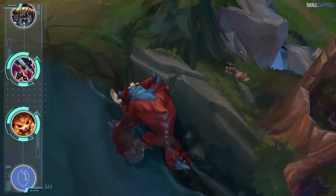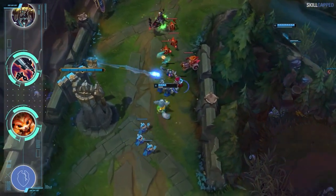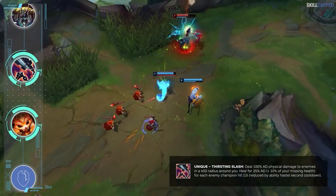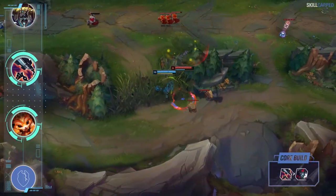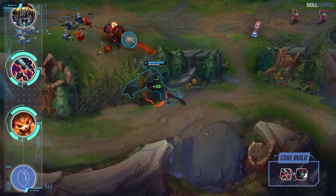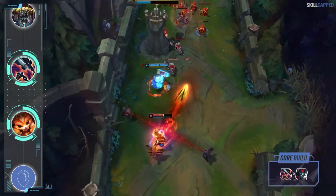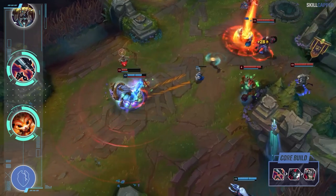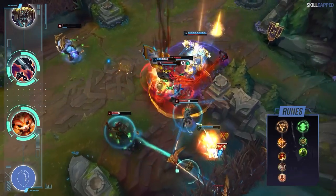As a result of recent Divine Sunderer nerfs, many Gnar one tricks are swapping over to Gore Drinker. The main benefit is a much stronger teamfight — Gnar is most impactful in mega form looking to dive for multi-man ult plays. Gore Drinker's active is extremely high value in those situations as the heal scales off how many champions you hit. Instead of the more common Sterak's, Black Cleaver is the second item paired with Gore Drinker, providing way more ability haste and making mega Gnar super deadly. Gore Drinker's active cooldown is also reduced by haste, so the Cleaver synergizes well. The complete build is Gore Drinker into Black Cleaver and Thornmail third. Runewise, Gnar OTPs prioritize Conqueror at a higher rate.